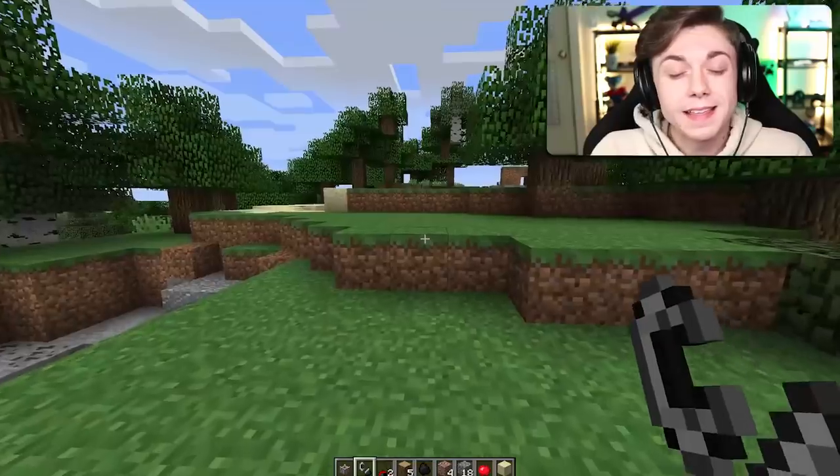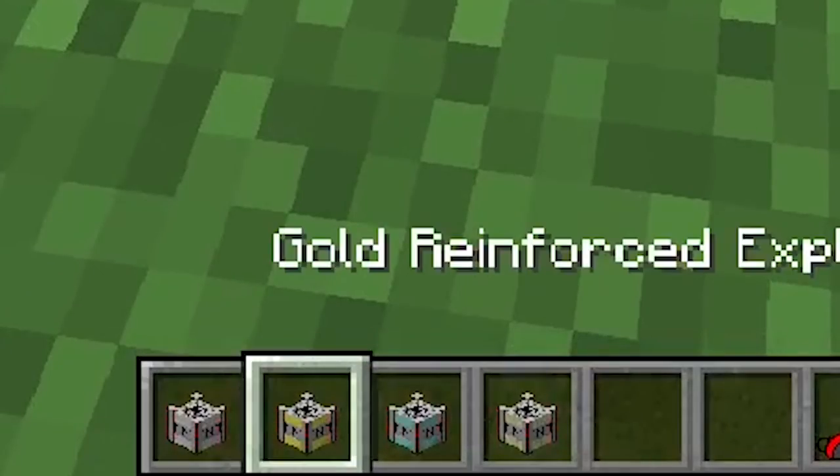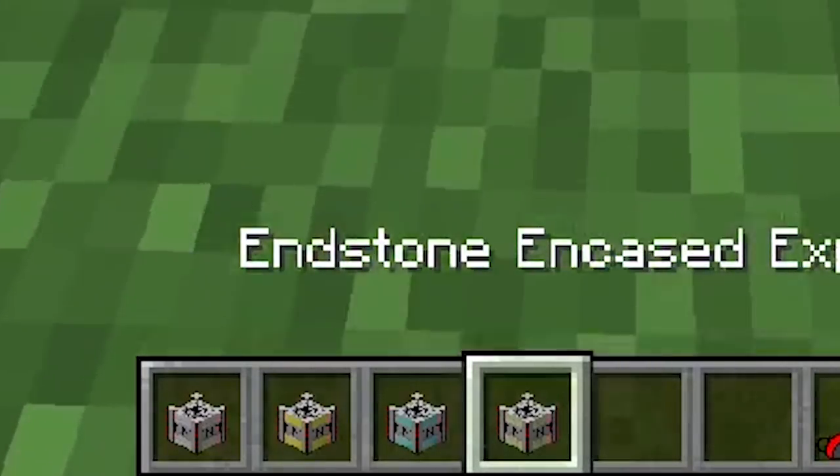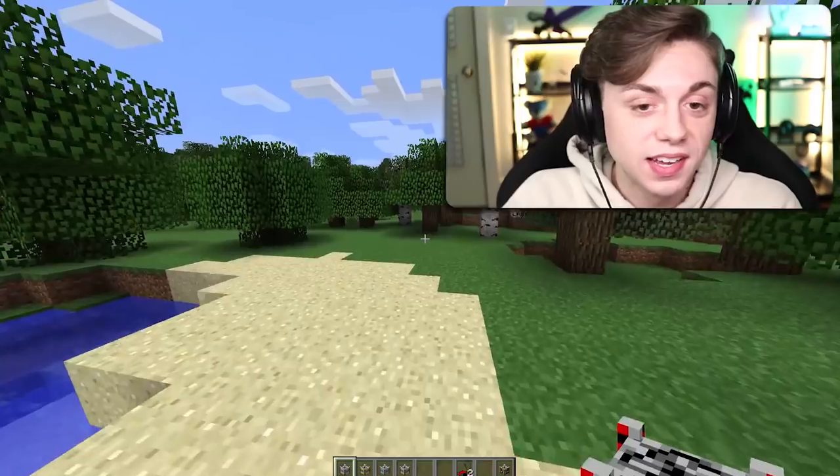I'm kind of confused about cobblestone TNT as well. I think it just adds more crafting recipes so wherever you are in your Minecraft game, you can always craft TNT — you don't need gunpowder. They also have many other types of explosives: cobble, iron, gold, diamond, and then end stone. There's also a radiating explosive which I'm very excited to use.